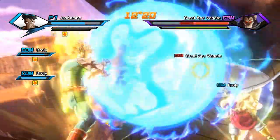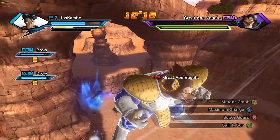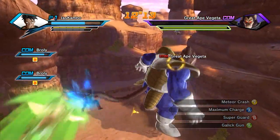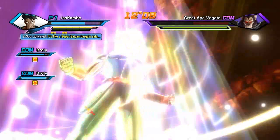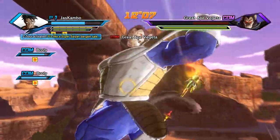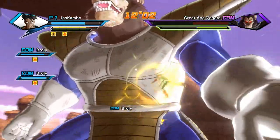You can literally take out all 3 of the apes with 3 or 4 great Super Kamehamehas, Final Flash, or whatever you're running, because it literally does a ton of damage on these guys. They're not that hard — I don't know why you need 10 minutes to do it.